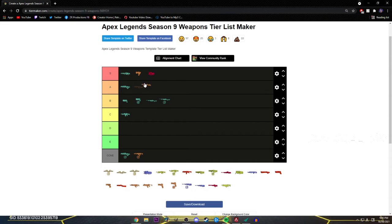Next gun — G7 Scout. It's an A tier gun. I'd put it personally in front of the Flatline, because I think the G7 does more than what the Flatline does on controller. On keyboard and mouse the Flatline's better, but the G7's better on controller because you can really poke people mid to long range and get awesome damage — you can even pick off third parties and get early KP. It's just a really good gun. If you have a 2x or 3x on it, you're winning.